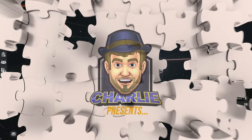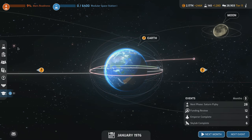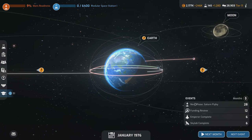Hello, everyone. Welcome back to Mars Horizon. Hope you're having a good day today. So we've started up on our Skylab — that's the station.